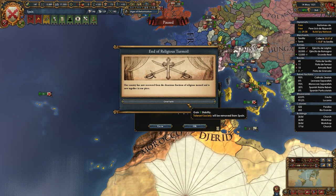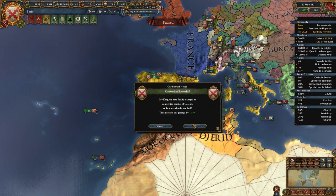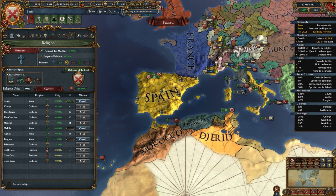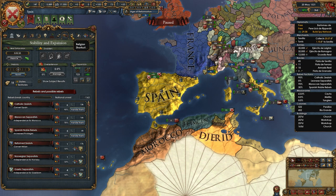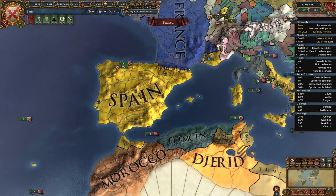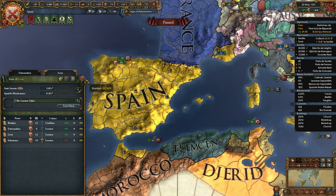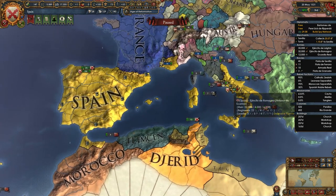End of the religious turmoil - hallelujah! Finally, finally we are out of this bloody thing. Tolerance of heresy removed from Spain. Thank Christ for that. Now we can actually increase our stability a bit higher. Still got religious unity clerical dominance nuisance, but we'll put it up to one so we can actually get some prosperity growing.